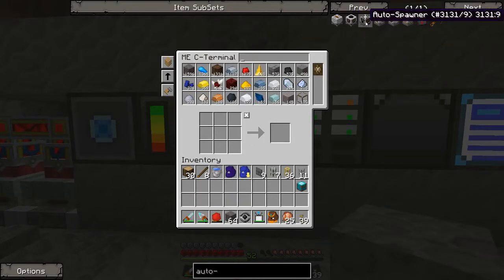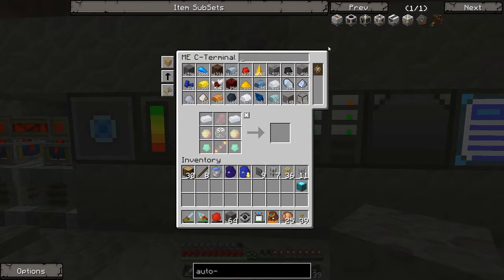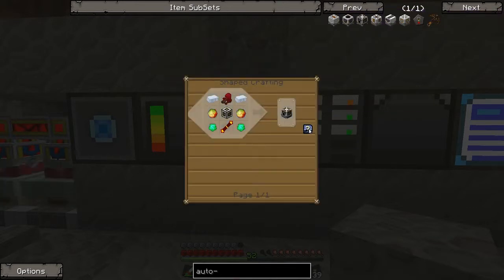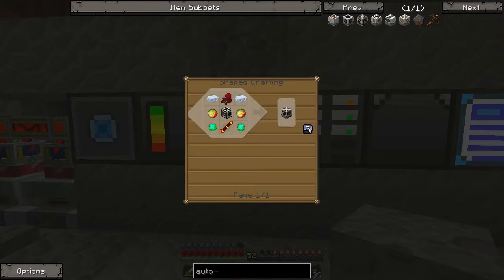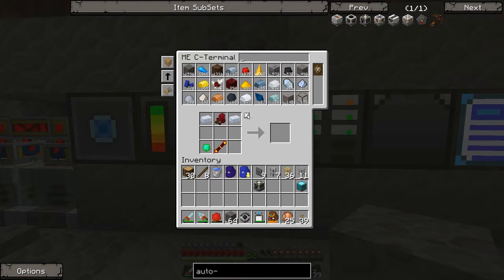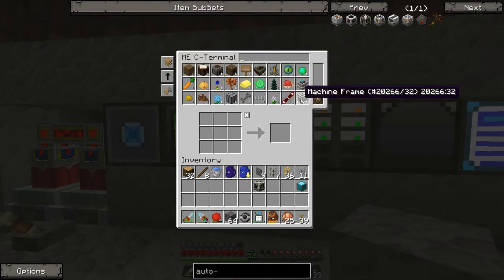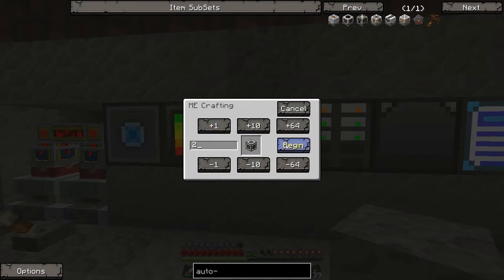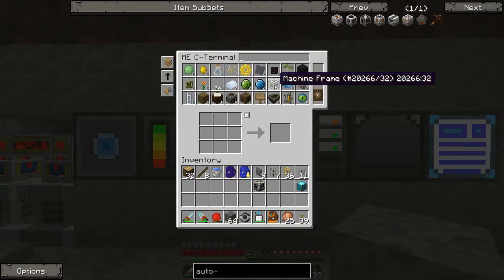Now we need to make this auto spawner. It's a complicated recipe but I think that I have everything. If you left click this you get the recipe, and if you shift left click the question mark you get the ingredients and then you can get your auto spawner - you only need to have these in here. I also made a couple of encoded patterns so I can craft machine frames quickly. Since I have four computers this is really fast - and there are our machine frames.